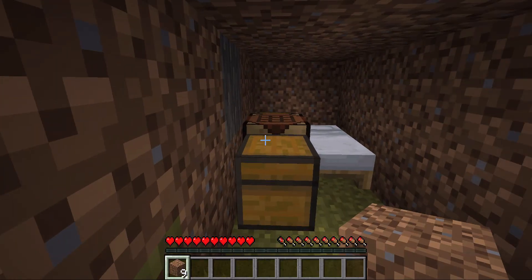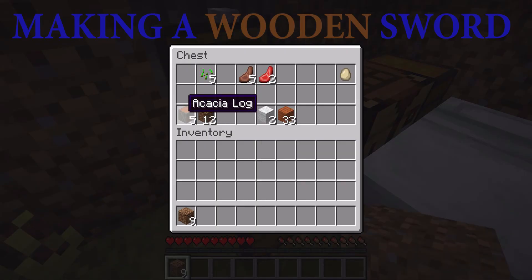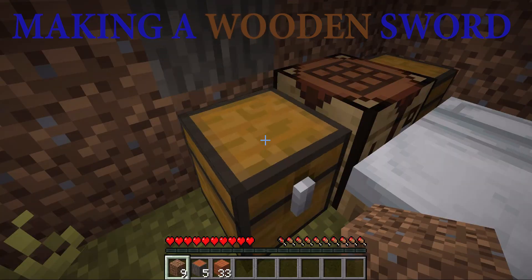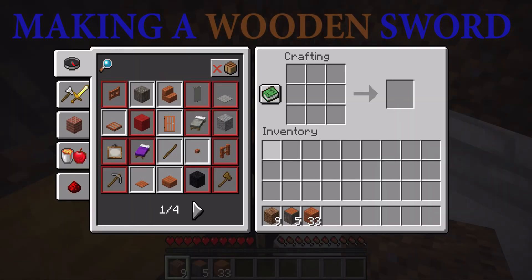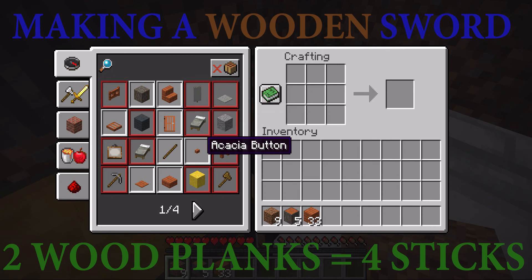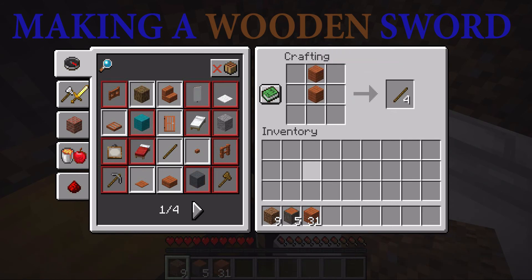Here we are back at my house. I've opened my chest and grabbed some wood for some sticks, and I need some planks — some wood planks. Here's some acacia wood planks. So I go to my crafting table and I'm going to make some sticks. To make sticks you need some wood and you put the wood in the crafting grid, and on the right hand side I get four sticks for every two pieces of wood planks.